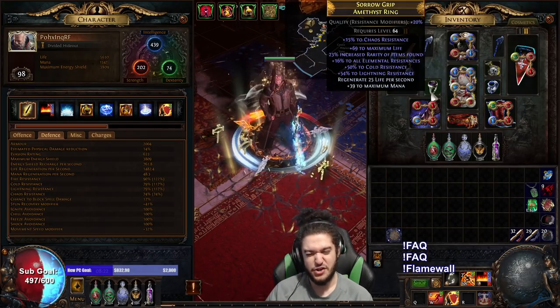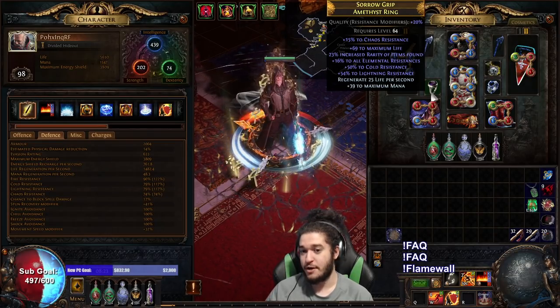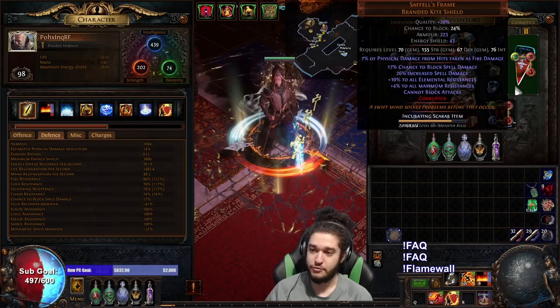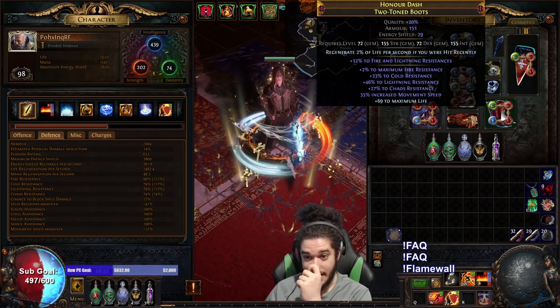The ring was crafted, but this is kind of shit. This was just straight up ID'd, and then I did remove-augment life, got a permanent life roll, and then put on the life regen. Saffell's was purchased day one. Boots were crafted — they were a pain in the ass.